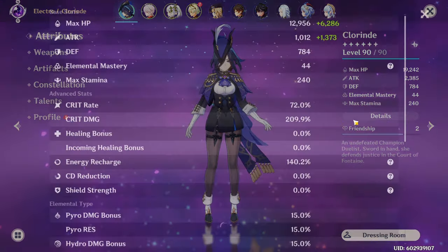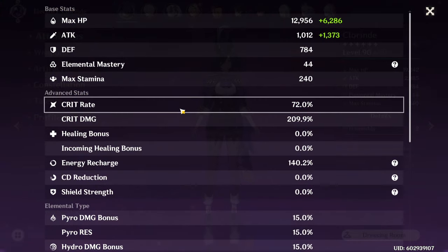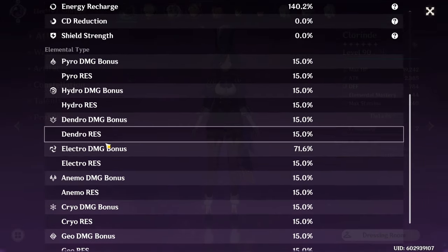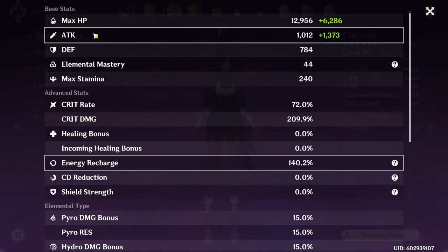She's really easy to build, she just works right out of the box, so anything that increases her damage will be fine. In general, crit, crit damage, and electro damage bonus will be great on her. Attack is also a really good stat, but if you play Bennett, it's of course less of a priority, because using him alone will already push her to the 3k attack breakpoint that she needs.